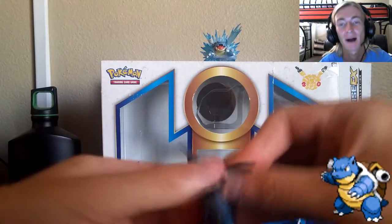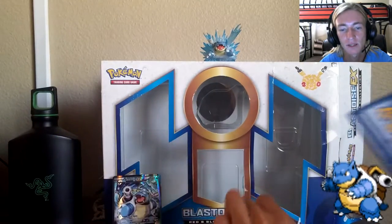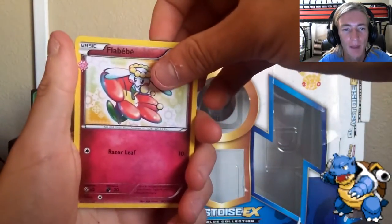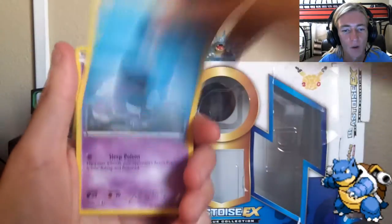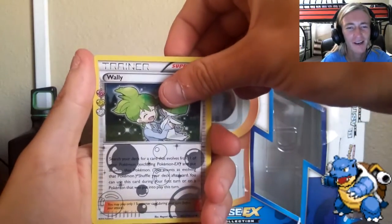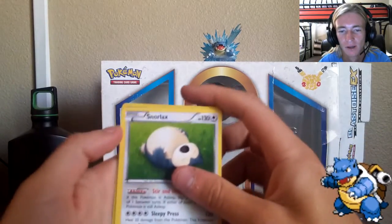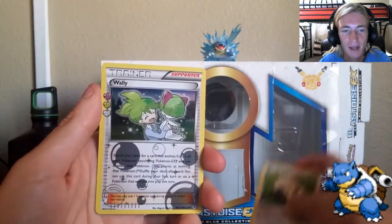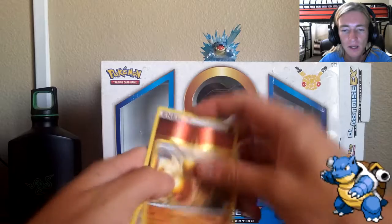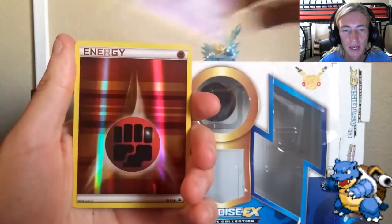Blastoise pack — this is his box, his collection set. Saved the best for last hopefully. Three from the back, put them in front. Flobebe from the RC series, Imakuni again, Revitalizer, water energy, Gastly, Crabby, energy, Clefairy, Wally — no way! Snorlax came out of nowhere. Everything was ending in a Y. Clefairy, lightning energy. In recap: we got a Snorlax, RC series Trainer Wally, and a reverse Clefairy.